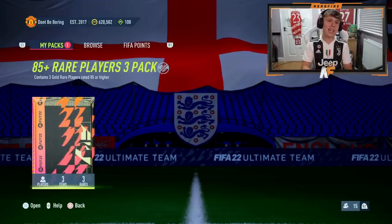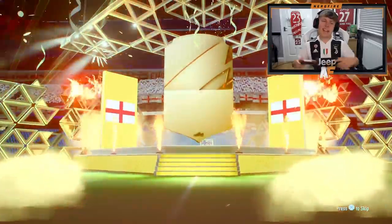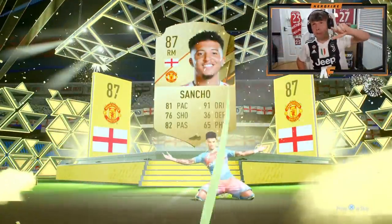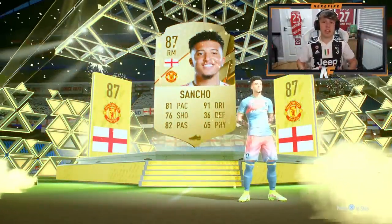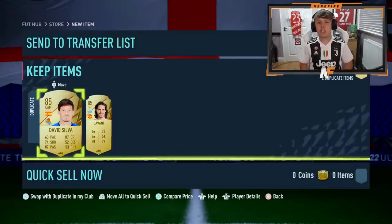We've got the 85-plus times three pack that I saved from the La Liga rewards - probably a bit crazy to save it, but I wanted to wait. Let's see if we can get a Serie A Team of the Season from 85-plus times three, or any blue. We don't get one - never mind, maybe I'm asking for too much. We did pack Mbappe from the player picks and Berardi, plus we've got Sánchez - that's actually the best pull of the video. Pretty solid overall.